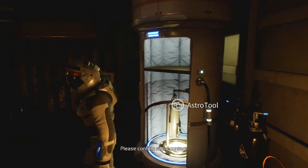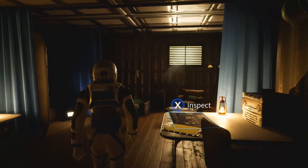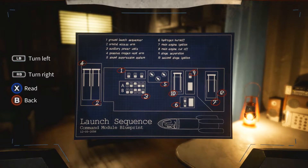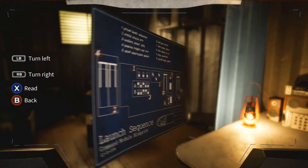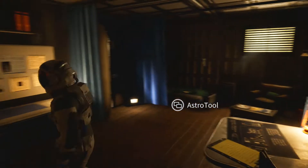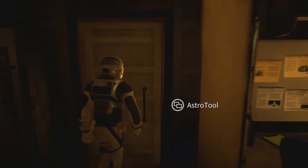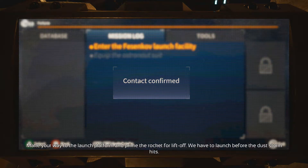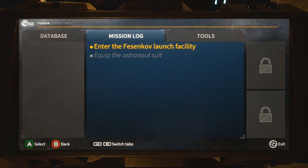This is insane y'all, look at the way this game plays — holy crap. And it's made with Unreal Engine. Okay, launch sequence — looks like we have some sort of blueprint, command module. We need to make our way to the launch platform and prime the rocket for liftoff. We have to launch before the dust storm hits. Alright — enter Festinov's launch facility.